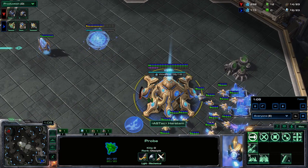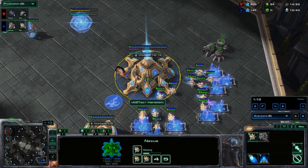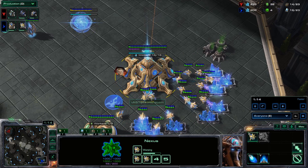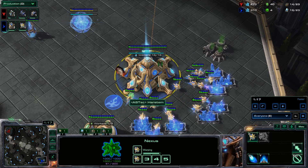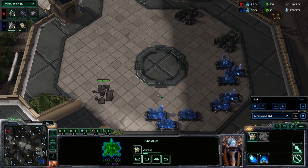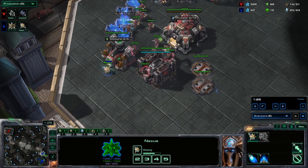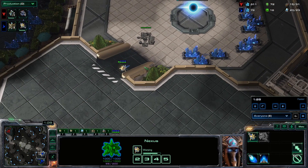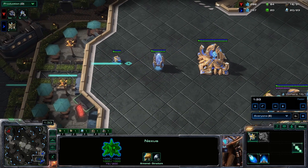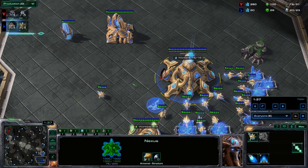Once our gas finishes we start rallying workers into our gas. We always want to have 16 workers on minerals. Once we're 19 out of 23, we start rallying towards our natural to build our nexus. We scout our opponent with our probe, see everything is normal, and continue with our nexus at 20 supply as usual. Here comes our cyber core, walling off the first reaper spot.